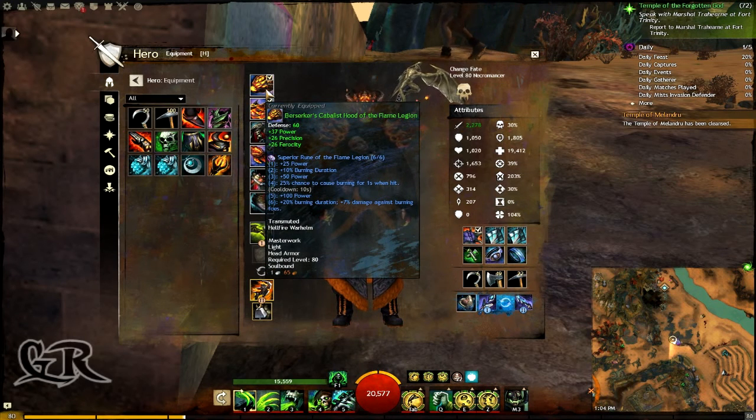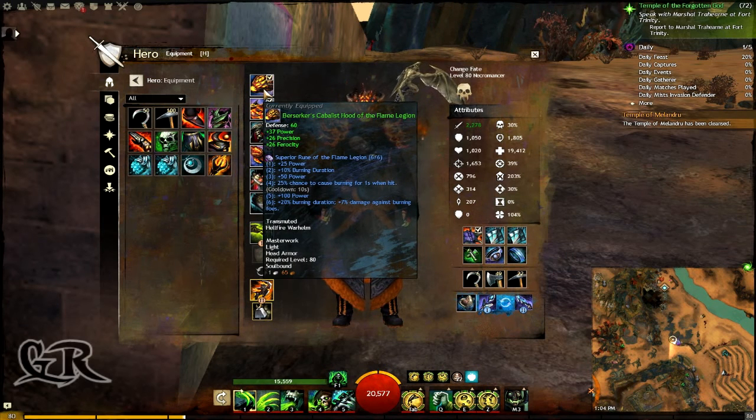As you can see, I have green equipment which gives me power, precision, and ferocity, and I have this rune which will give me power and some burning duration. This is a random cheap rune just to show you this build.